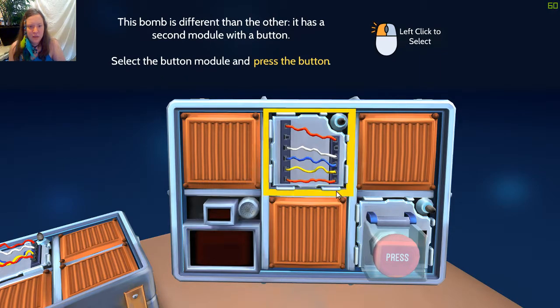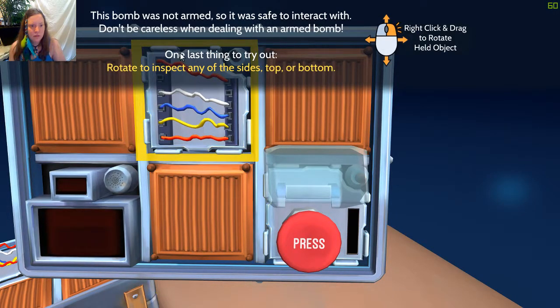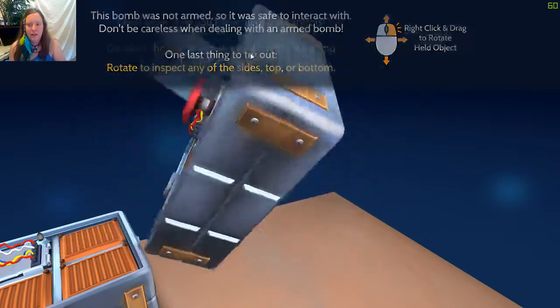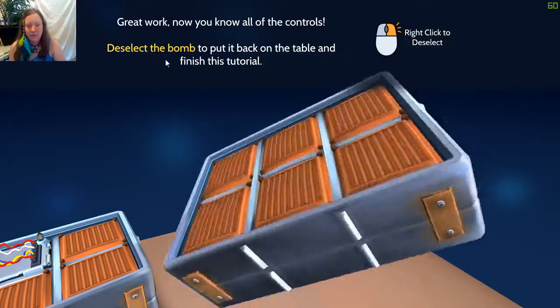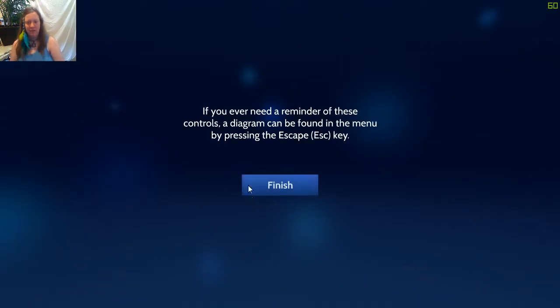Select the button module and press the button. The bomb was not armed, so it was safe to interact with. Don't be careless when dealing with an armed bomb. One last thing - rotate and inspect any sides of the top and bottom using right click and drag. Now you know all the controls. Deselect the bomb and put it back on the table to finish the tutorial. A diagram of the controls can be found in the menu by pressing escape.